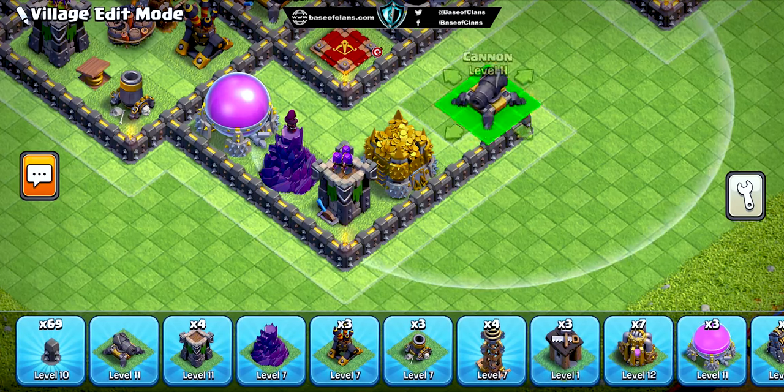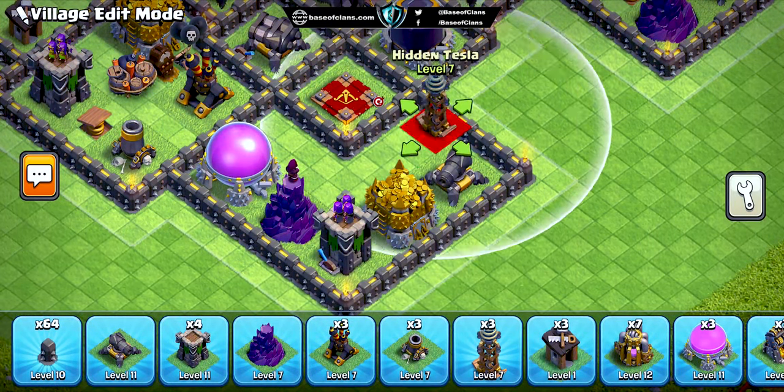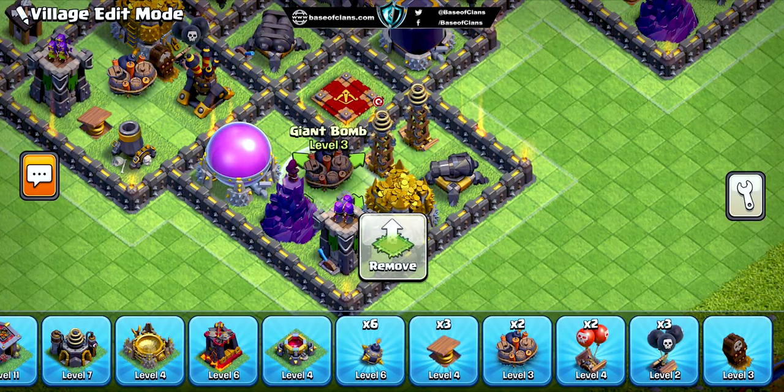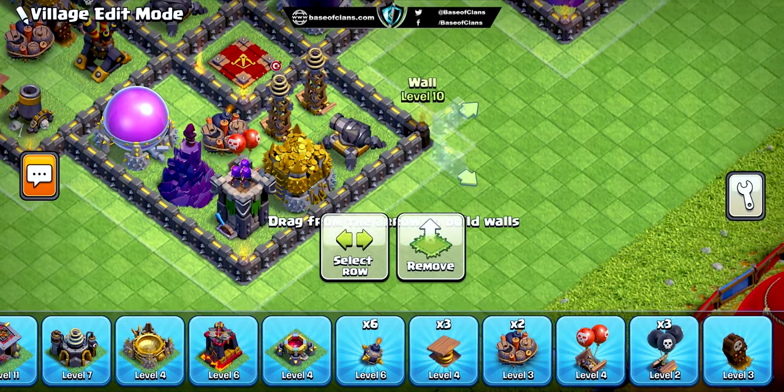And here's the kicker. We've strategically positioned our heroes and traps in front of these defensive buildings. This means your heroes and traps will engage the enemy troops before they even reach the primary defenses, increasing your chances of repelling attacks successfully.